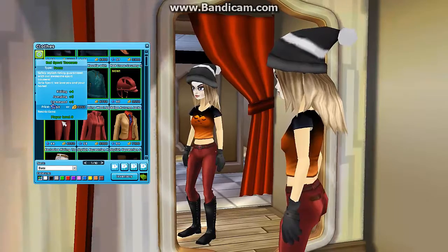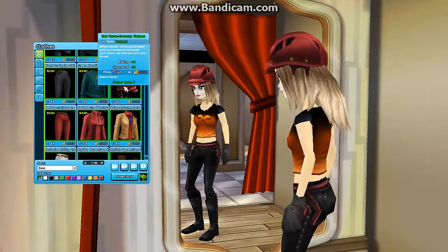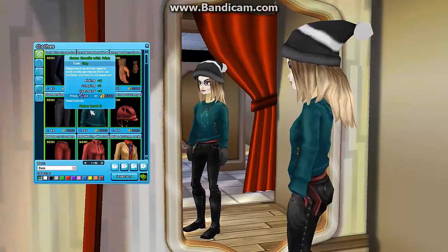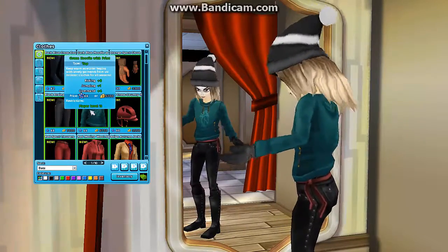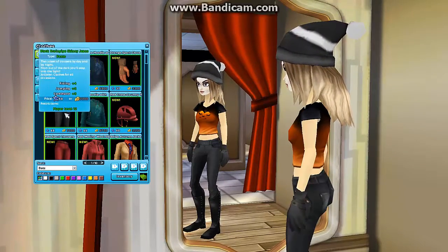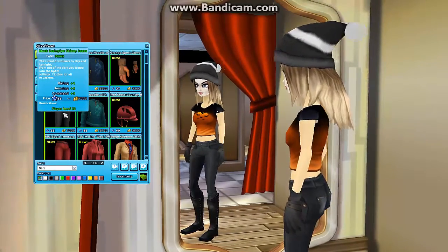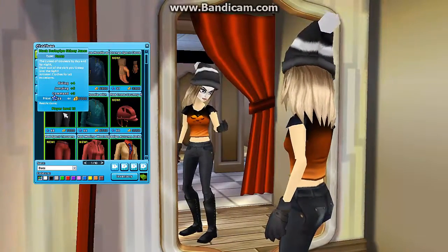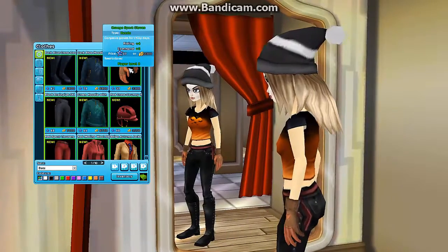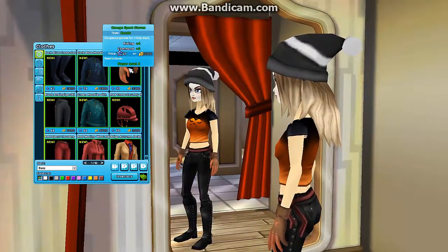Then we've got these pants, which I really love. And another matching hat and helmet, which I really love too. Then a green hoodie with a print — there's a horse on it. It's a pretty color, but I wouldn't buy it myself. Let's head over to the new skinny jeans — the black drain pipe skinny jeans. I love skinny jeans, but this is not my style. Then we've got these gloves, the orange sport gloves, which you could pretty well match with a new Halloween outfit.